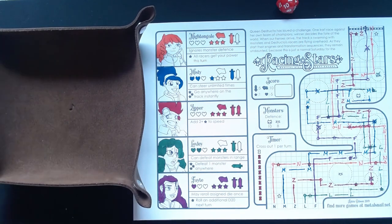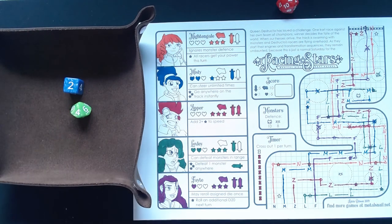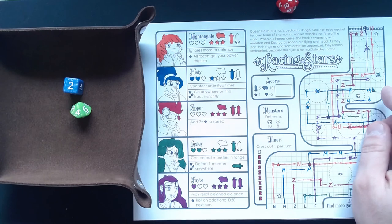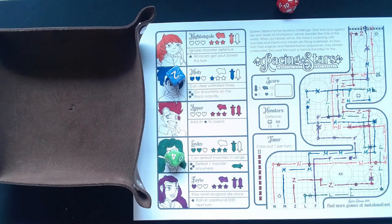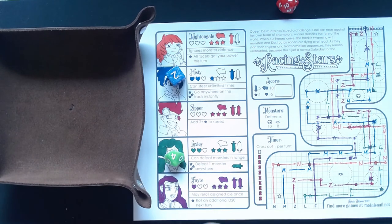Now we are in our last round with four and two. We can't get anyone over the finish line, can't collect any stars, can't defeat any monsters. So it doesn't really matter who gets what. Misty goes two, and drafts — then Loxley gets a four: one, two, three, four, and draft. We go over here like this, and that is pretty much it.